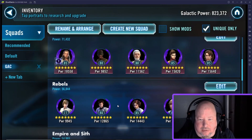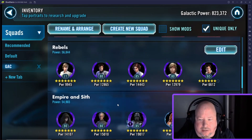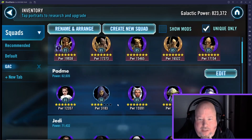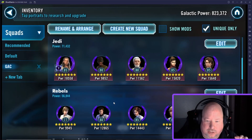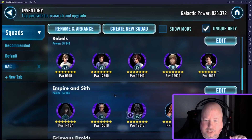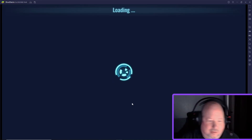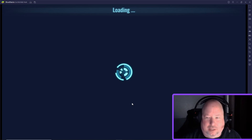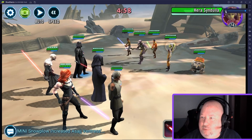I'm going to send the Padme team to try to take on the top row, but actually I think the Empire team can handle that. There's a bunch of Jedi on this squad — they're easy to take down. Let's go Empire. It's always scary when you have these teams that are not quite where you want them yet, figuring out who to send in and how to do this.